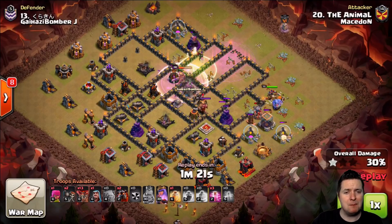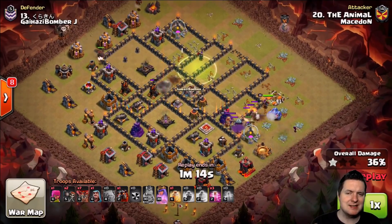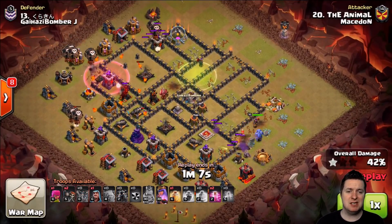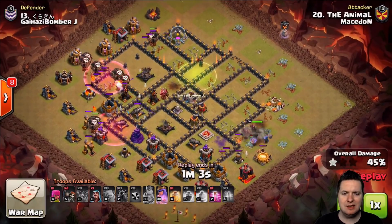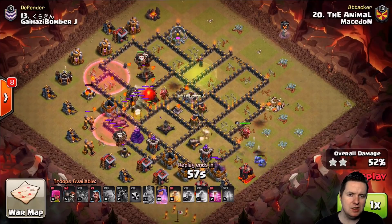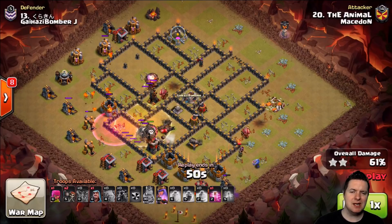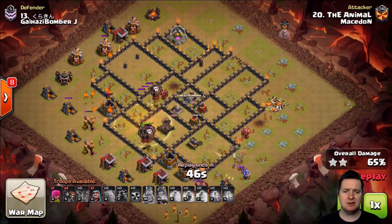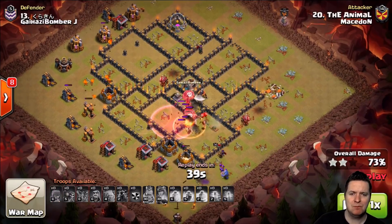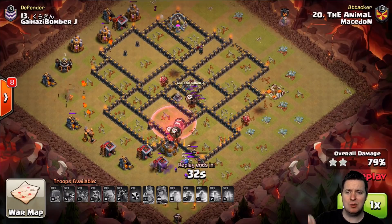Let's see if the Queen and King can get rid of maybe three or four air defenses. His Queen is going around the side so it's up to the King, and he does not take down that third air defense. But he has a nice deployment of Loons coming down from the left-hand side while the Queen and Bowlers are on the right doing their thing and tearing it up. Nice use of the Haste. He's going to heal up those Loons and back-end Loons come through, taking out that final air defense. So nothing left but the X-Bow and some trash defenses — they're going to go down quick.